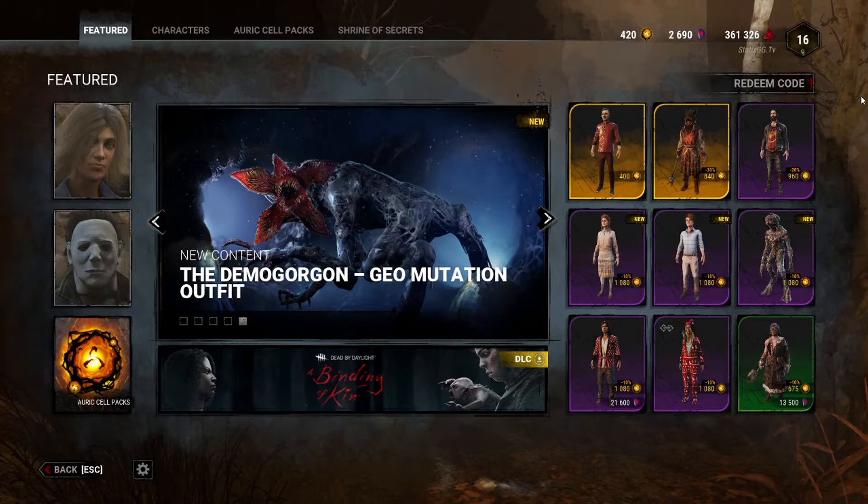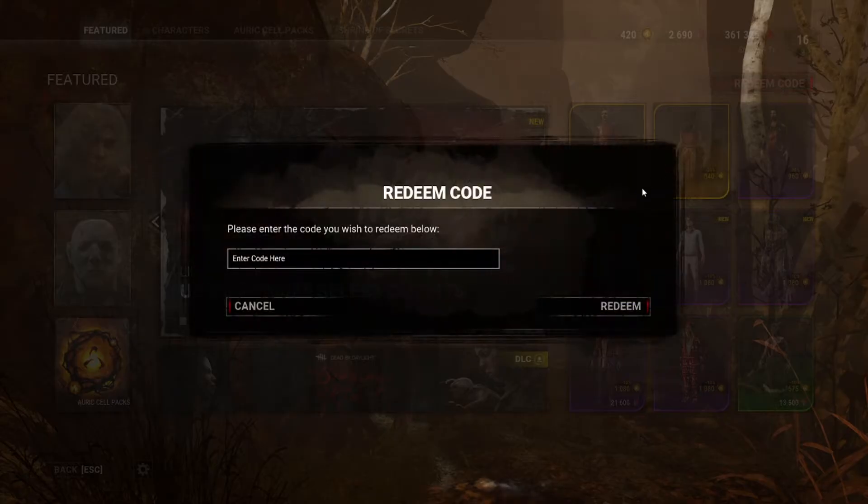And there it is — 'Gilded Locks,' an event head for Zarina, part of the Gilded Stampede collection. That's the first code taken care of. Now let's go ahead and enter the second code, which is for the Spirit.